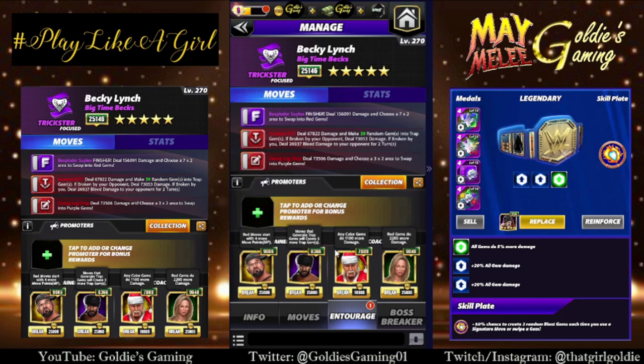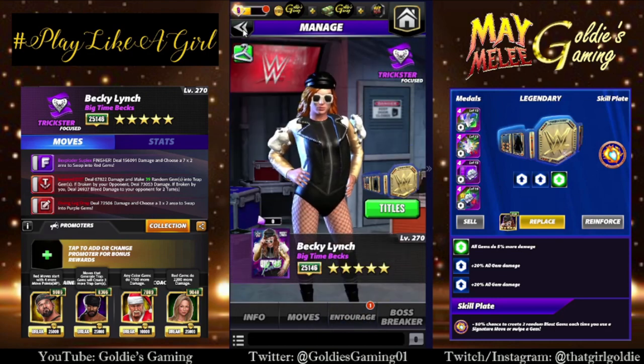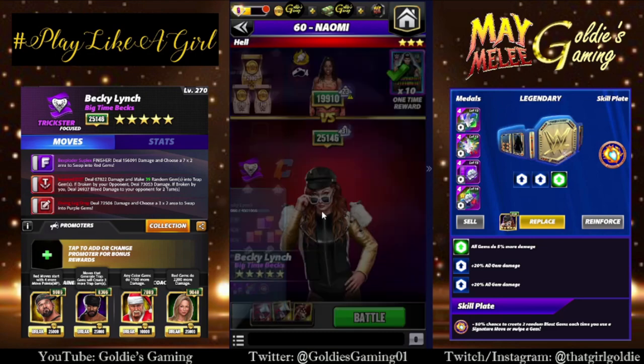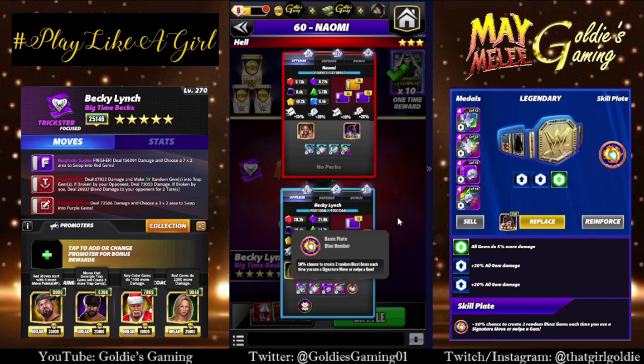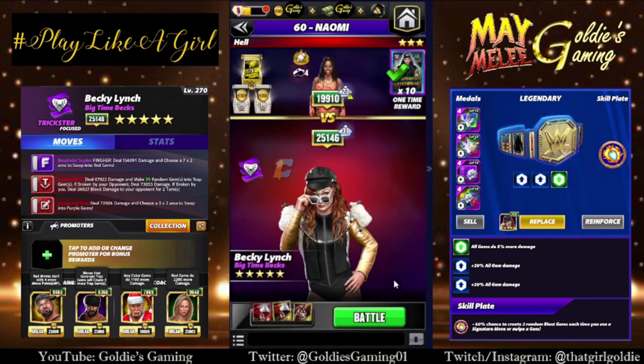Entourage: Butch for more red MP and three more trap gems, Santa Hogan for flat gem damage, and Tech Stacy for red gem damage on the finisher. Acro Dragon for an extra trap gem would be preferred. Any purple or red move damage coach works fine — nothing make-or-break until they release one specifically for her. For the belt we're going full fury purple, and we'll run a Blue Bomber plate to break as many trap gems as possible, increasing bleed damage. We can throw out blast gems and then choose to destroy one with the finisher.